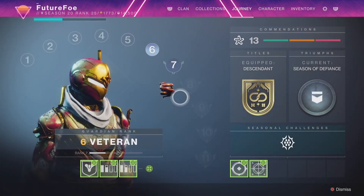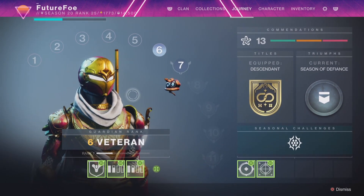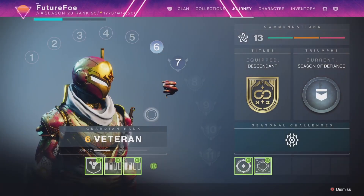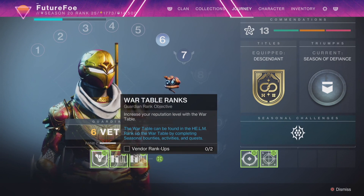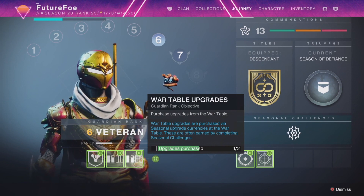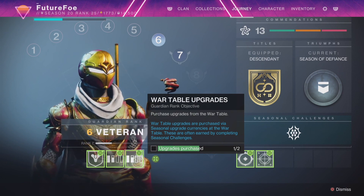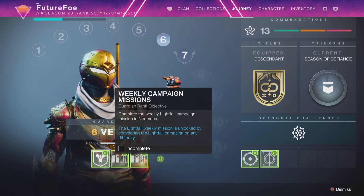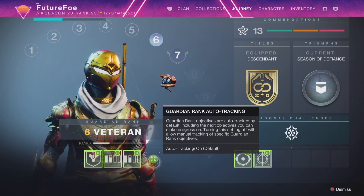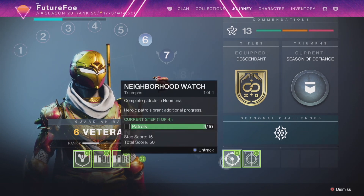Moving on from mod customization, let's take a look at the new journey tab. This has a few new additions including the guardian rank system and the commendations. You can see your guardian rank and click into it to see all the achievements you need to reach the next rank. At the bottom it has a sort of auto tracker that takes any guesswork out of it — just do these things and they'll auto update with new objectives once you complete them. Once you finish all the recommended auto tracking triumphs you will have reached the next rank without having to figure anything out yourself.